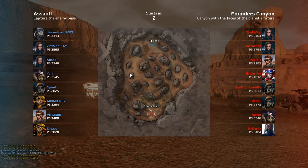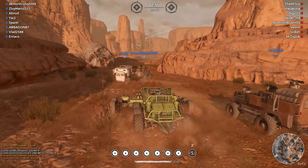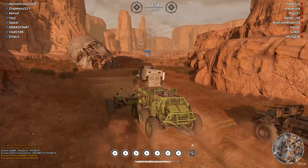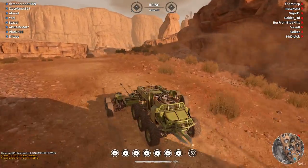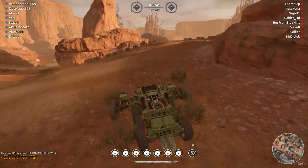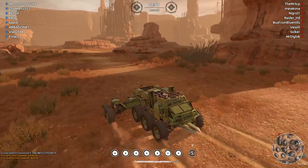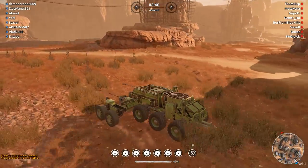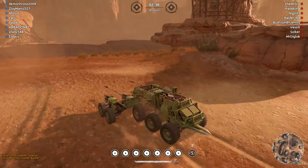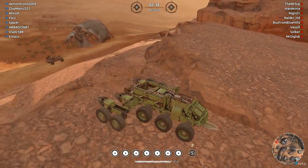Founders Canyon. I've got a plan for Founders Canyon. I'm going to go to the middle. If I jump off the ledge and try to flank people, everyone and their brother is going to turn around and shoot me in the face, so let's not do that. We're going to go up here instead — this is what I used to do on this map. Nobody's there. Here's what we're going to do — just look and see what's happening.